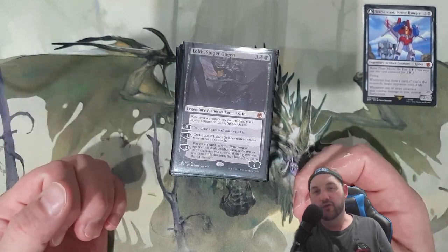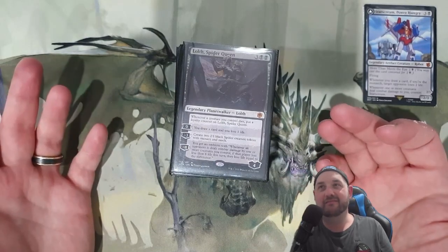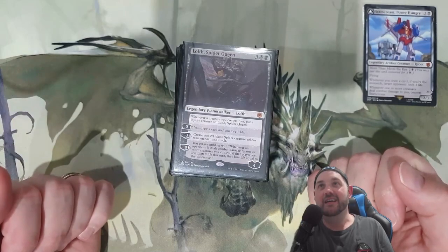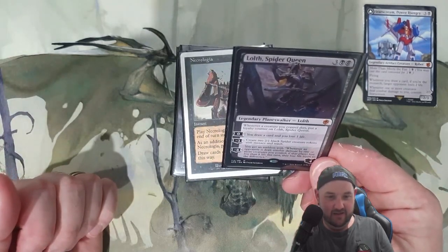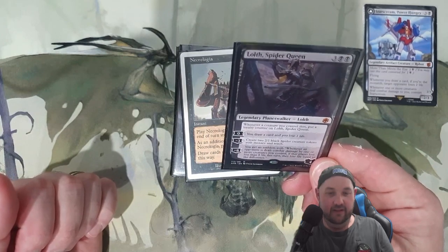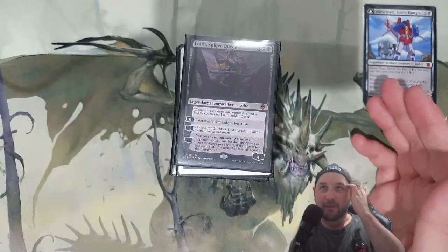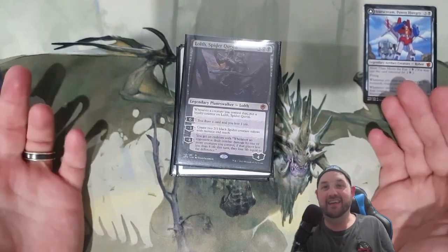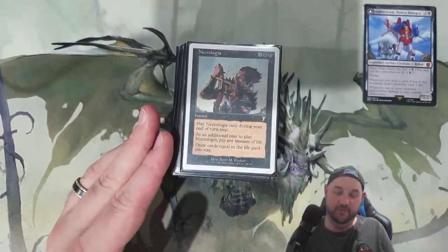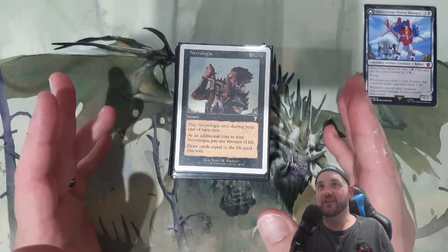Lolth can draw a card; the ultimate doesn't really matter — sure, you can increase what Starscream is doing for commander damage, but I just don't go for the ultimate. I make blockers and I draw cards. That's the thing.